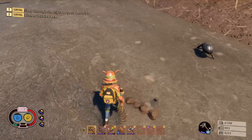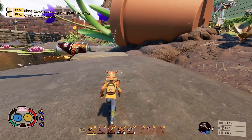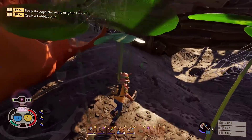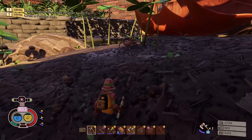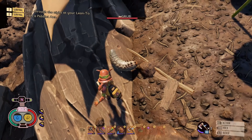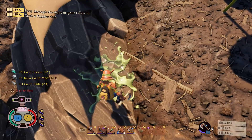They've also added a whole bunch more grubs — apparently they're going to be spawning in a lot more damp areas, and they've increased how much grub hide you get from digging them up. There's quite a lot now. When you kill them you should get at least three and in some cases up to eight pieces of grub hide.